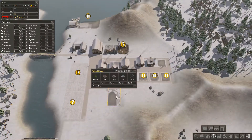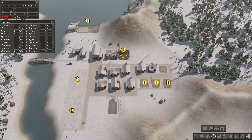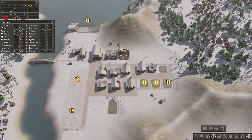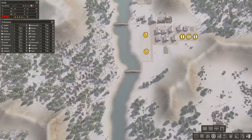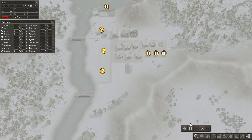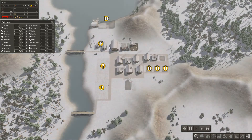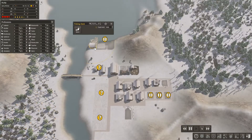The new buildings haven't started yet — we've just got one builder on the job. We'll get one guy on firewood just in case. The tool guy we can drop off since we don't need him anymore, and we'll put fishing up.